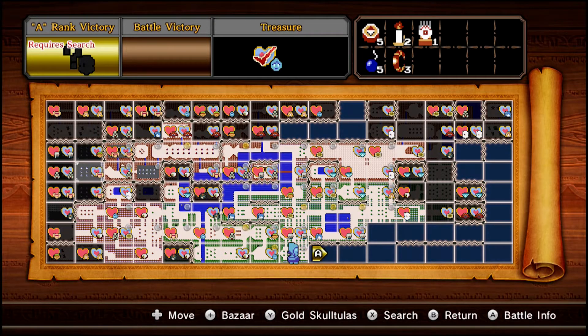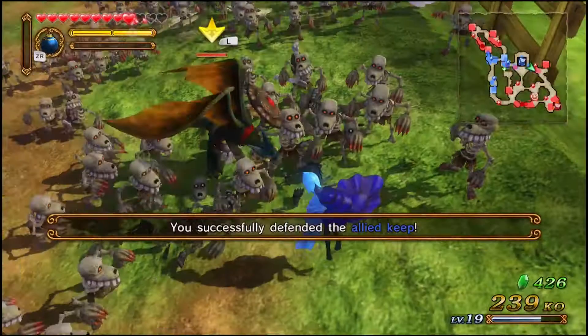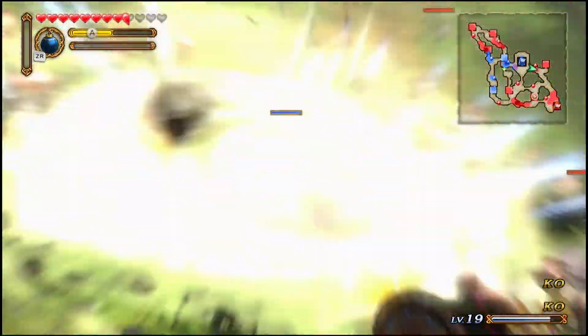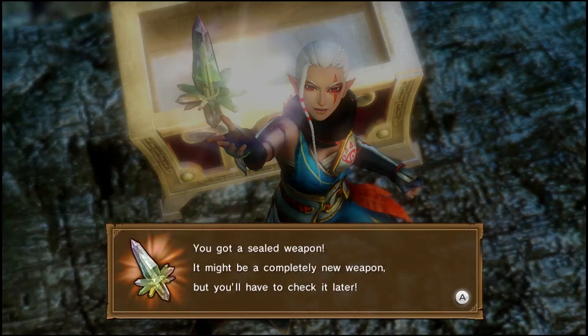Adventure mode is the second mode Hyrule Warriors flaunts. It uses the map of the original Legend of Zelda, where you can unlock weapons and characters not obtainable in Legend mode. Certain areas require you to search with a classic Legend of Zelda item to find and unlock said item or character. As you venture through this map, the challenges get harder — from defeating a set number of enemies in a time frame to all attacks being devastating. This mode is how you reveal some of the best weapons in the game.